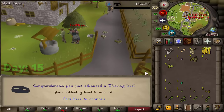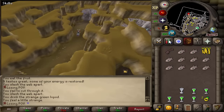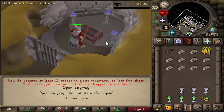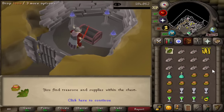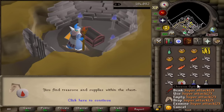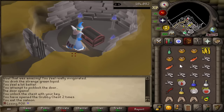Thieving grind over — 56 thieving. We can now boost up to enter the grubby chest. Alright, poison chalice, give us the boost. Nope, nope — there we go, we got the boost, we're inside. Give us the loot. We got prayer potions and ranarr weed. Another grubby key — anything? No brews, but we do get super attack, super strength, and super defense. That will actually come in handy for the final fight.